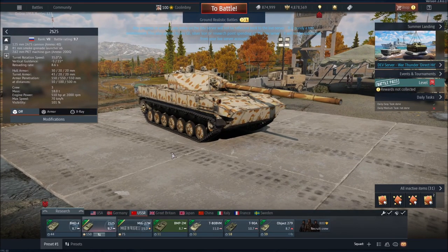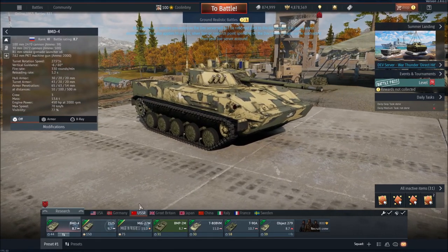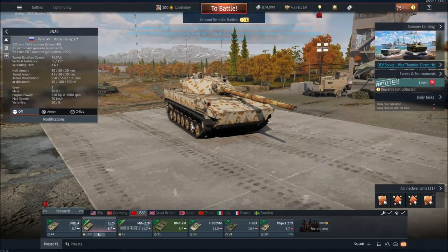It weighs around four and a half tons more than the recently released BMD-4, which is notable because even though this has a slightly more powerful engine, it still weighs around 30% more than the BMD-4. So this is still a fast vehicle — very fast, in fact — it just won't be as quick as the BMD-4.